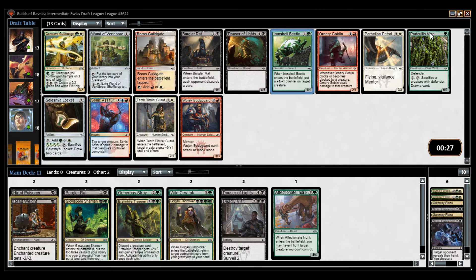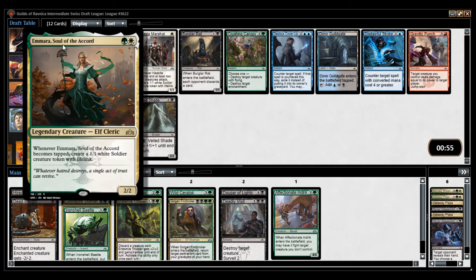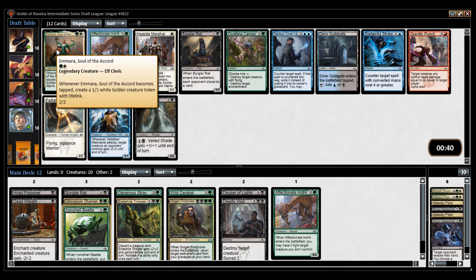I could take Portcullis Vine because it enables scavenge, but... And Maro, Soul of — that card is a bomb. There is also a second copy of Affectionate Indrik. I think this card is very good — it's at its best in Selesnya, because if you can't Convoke with it, it's hard to attack.